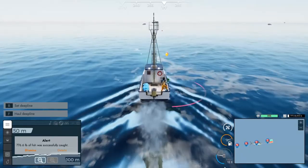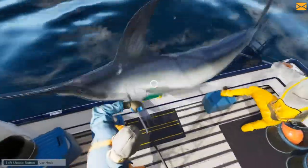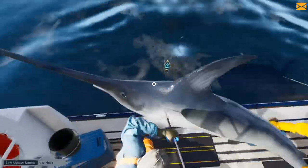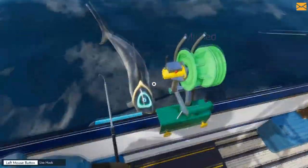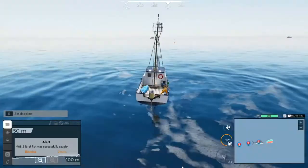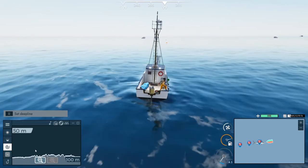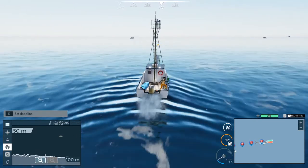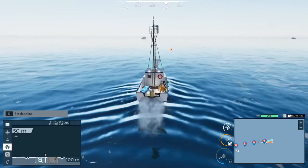The animations for deep line haul are pretty weird — still a little glitchy. The game's only three days old, so I know there's been a lot of bugs. I've already encountered quite a few. It looks like your crewmates can just suddenly disappear — it actually happened to me when I booted this game back up. The crewmate was gone so I had to hire a new one. I was lucky I was in port when that happened, so it wasn't that big a deal.